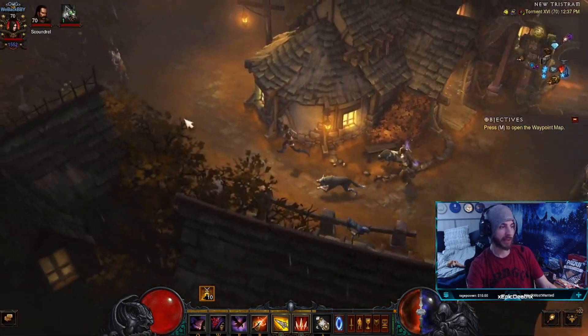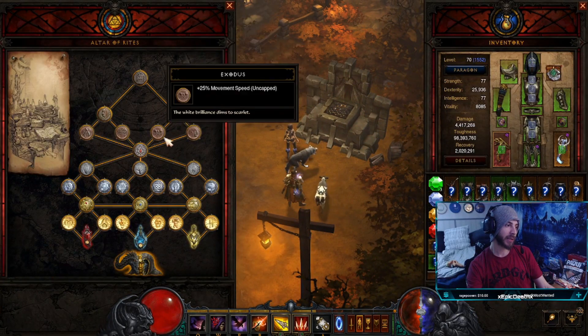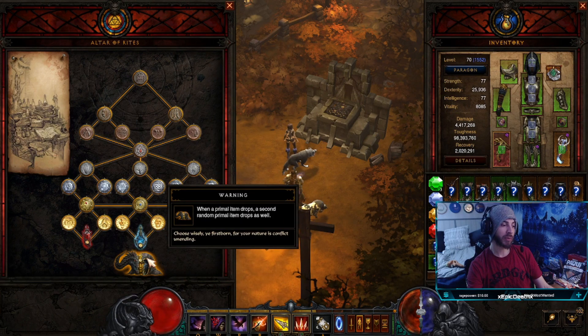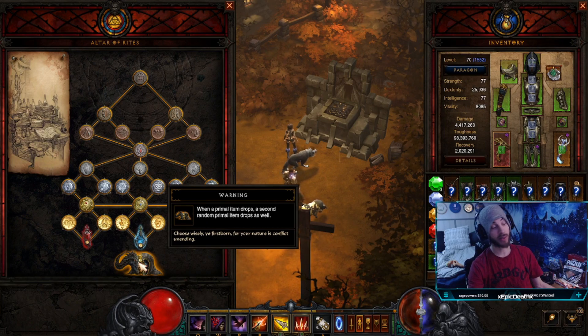I use a resistance potion, by the way, just for the extra resistance when going through rifts — you need as much resistance as you can get. For the Altar prioritization, it's kind of hard to say since I have all of them unlocked. I'd probably just say try to get your Altar done as quick as possible — if you finish your Altar, any time you drop a primal you'll get a second one. Yesterday while I was running I found 12 primals in one day because of this; I would normally have found six.